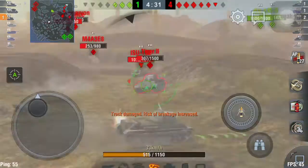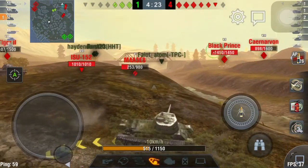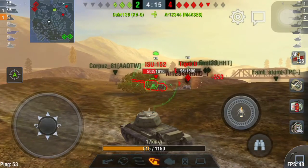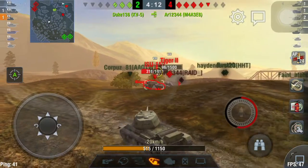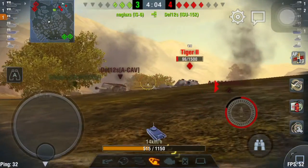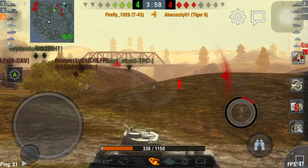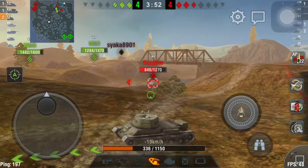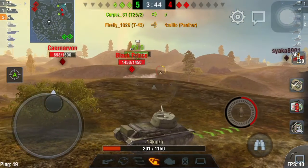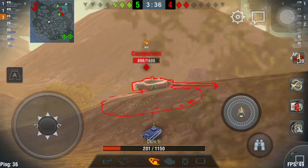The Tiger 2 actually knew how to counter circling — he was trying to track me, missed, and I got another shot into his side. An ISU started going for me and took a big hit on my rear. I got another shot off the Tiger 2, someone finished off an E8, and I bounced off the ISU — but my IS-6 teammate finished the ISU off. The Tiger 2 was now a one-shot for me, so I went in for the kill and he didn't even get a chance to fire. Then a Panther peeked out, got a shot off me, but the IS-6 engaged the Panther so I peeked out again and finished off the Panther.